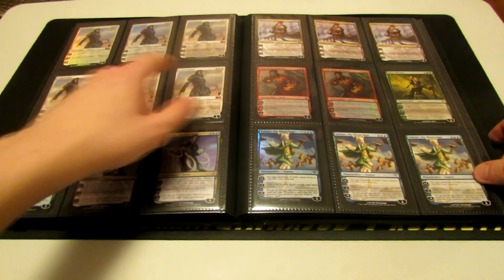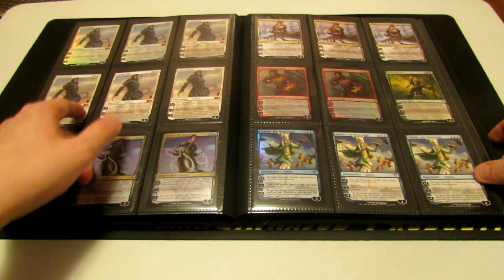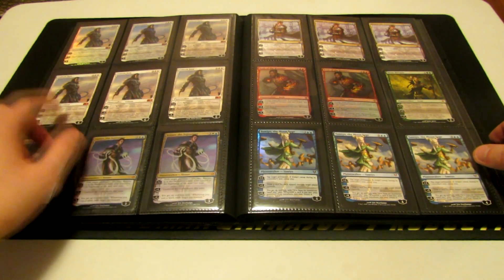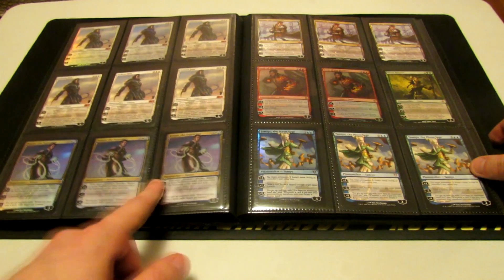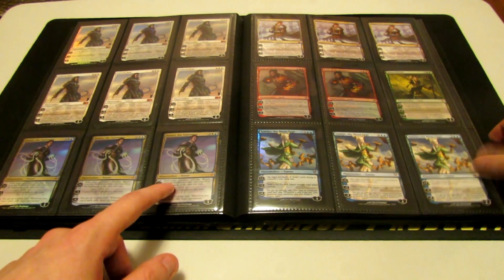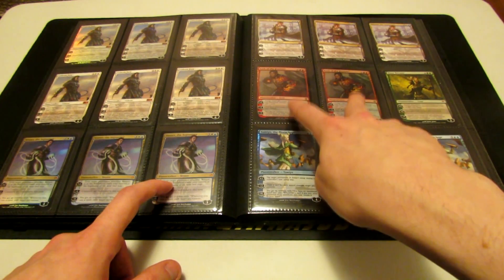Two Foil Gideon Jura and a playset of just regular Gideon Jura, all of them from the Core set — I don't have any of the Rise of the Eldrazi ones. Three Venser the Sojourner from the Duel Deck and three regular ones from Scars of Mirrodin. Two Duel Deck Koth of the Hammer.